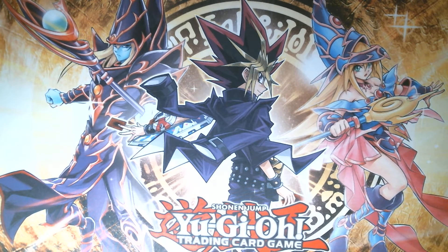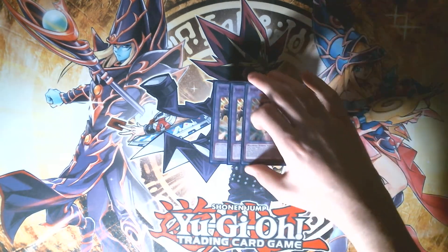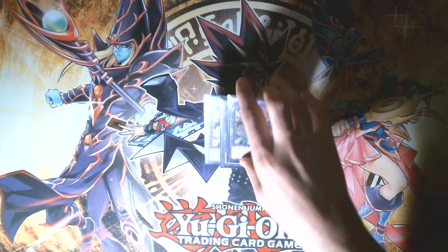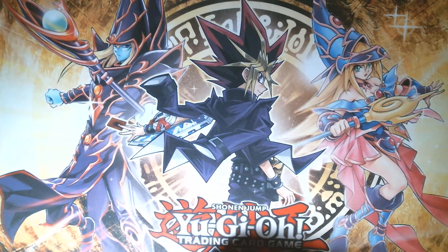Next up, three copies of Mobile Base. It takes one Roid fusion monster and one Roid monster. It allows you to target one monster your opponent controls and special summon a Roid from your deck or extra deck with attack less than or equal to that monster's attack. It has 5,000 defense and zero attack, so if you switch its attack and defense with the field spell you've got a 5,000 attack point beat stick. Its second effect is only useful under Master Rule 4, which luckily for us it is not.